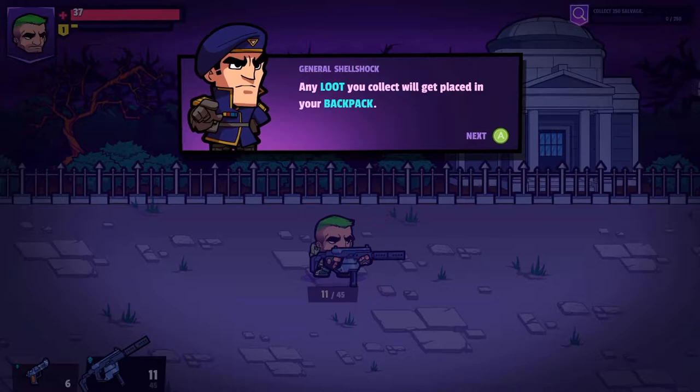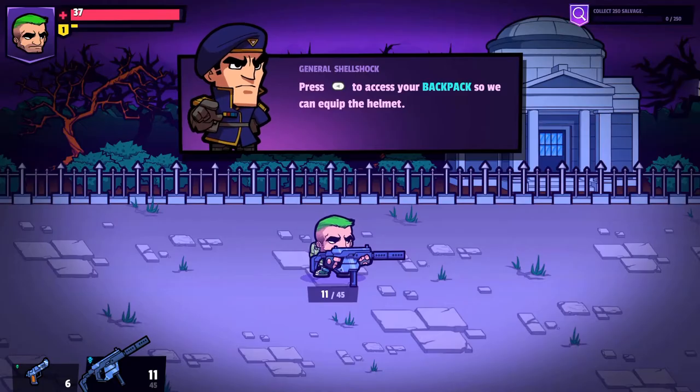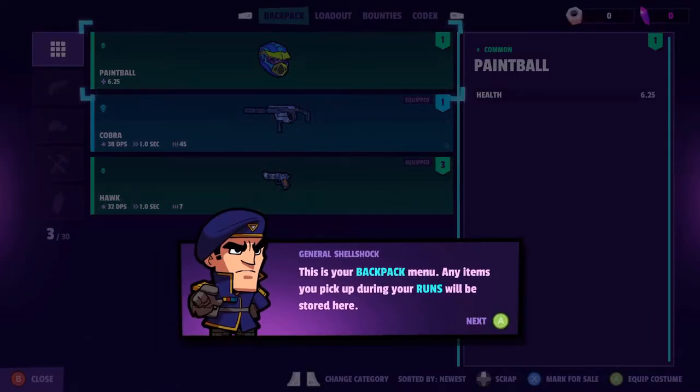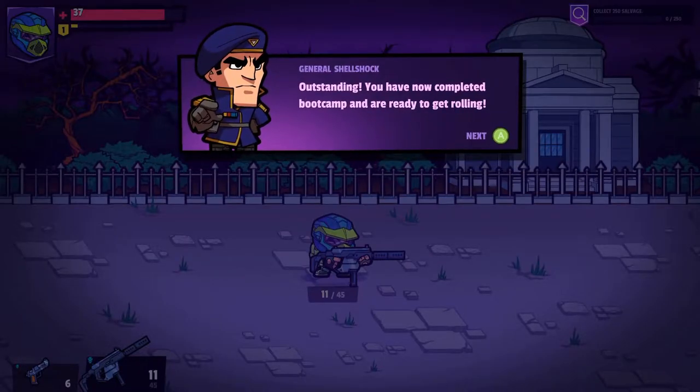Any loot you collect will get placed in your backpack. Press the select button — always get those buttons mixed up. This is your backpack menu. Any items you pick up during your runs will be stored here. Let's equip the paintball helmet now. Outstanding. You have now completed boot camp and are ready to get rolling.